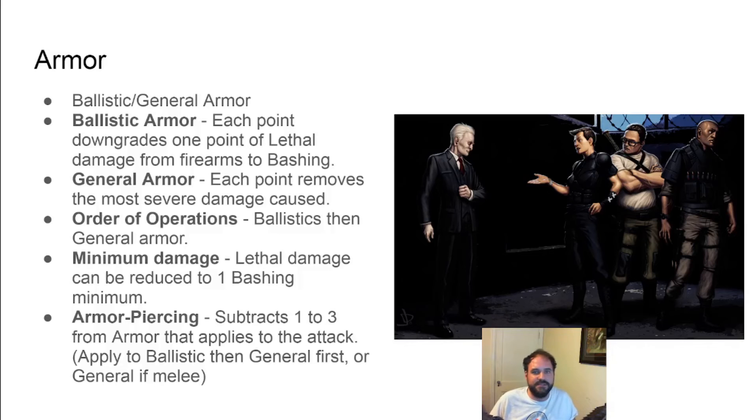All armor has two characteristics: your ballistics and your general armor scores. Ballistics armor only applies to lethal firearms and downgrades damage from lethal to bashing. General armor removes the most severe damage caused — so if you have general armor of four and you're hit with two lethal and three bashing damage, it removes the two lethal and two bashing as those are the four most severe types, leaving you with only one bashing. The order of applying armor is: first ballistics, then general. Armor piercing rounds or weapons subtract from the armor type being used — an armor piercing rapier ignores ballistic armor completely because it's a melee weapon, while an armor piercing round is applied to ballistic armor first and then general.